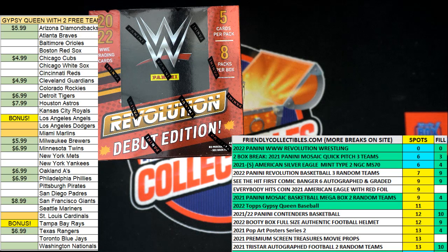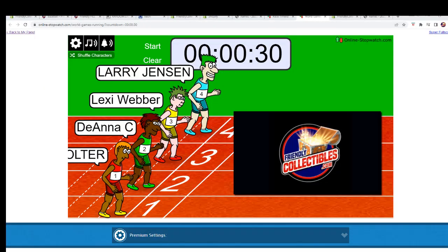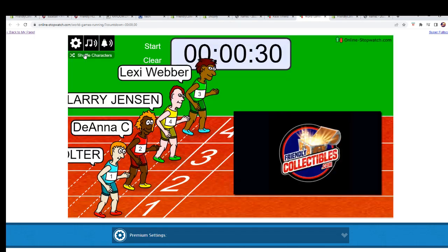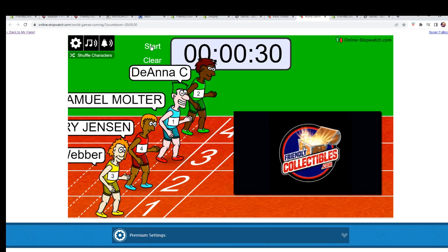We've got our racers at the line, we got 30 seconds on the clock. We need to shuffle them up seven times and send them on their way. Here we go — we get a shuffle seven times: one, two, three, four, five, six, and seven. They are off!